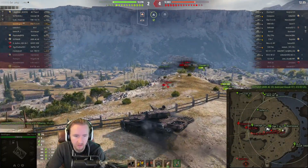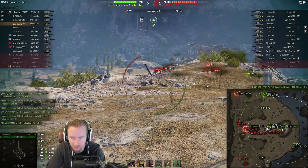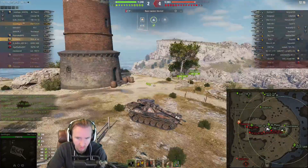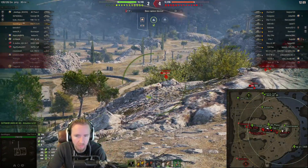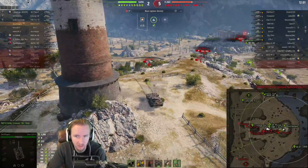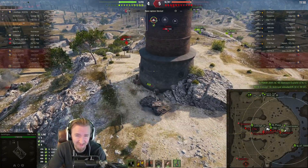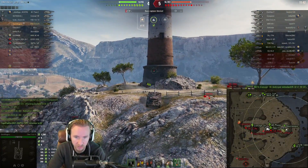We keep the 30 from getting involved in the game. Coming around the corner, I spot the enemy Char Futur 4 — or someone catches a glimpse. I think it was me, and the fact that I wasn't spotted suggests my camo and view range are better than theirs, which is useful knowledge for later. In this scenario it's just about punishing mistakes — the Chieftain comes around the corner, we put one shot into them, and they want to push up the hill to take it away. I don't want that.